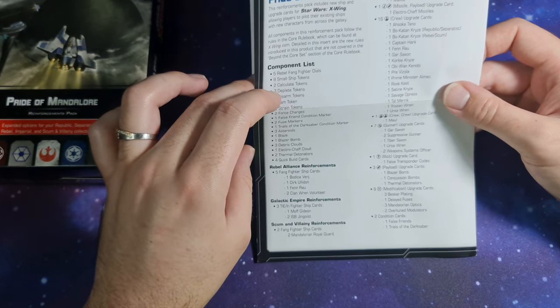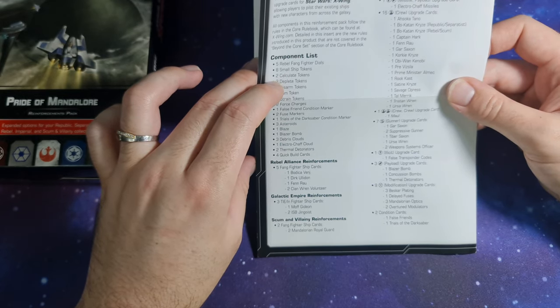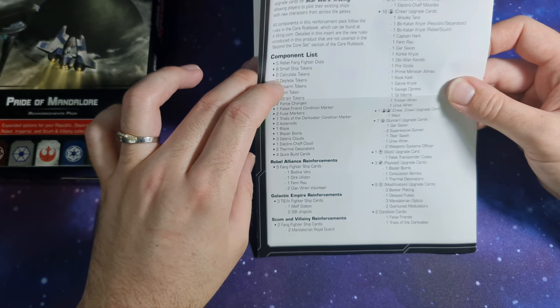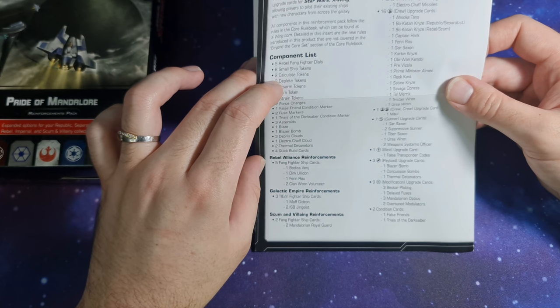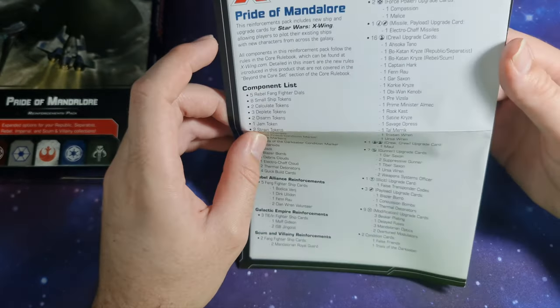For the Rebel Alliance reinforcements we've got 5 Fang Fighter ship cards: 1 Bodica Venge, 1 Dirk Ulloden, 1 Fenrau, and 2 Clan Ren Volunteers. For the Galactic Empire reinforcements we've got 3 TIE/in Fighter ship cards: 1 Moff Gideon and 2 ISB Jingoists. For Scum and Villainy we've got 2 Mandalorian Royal Guards.